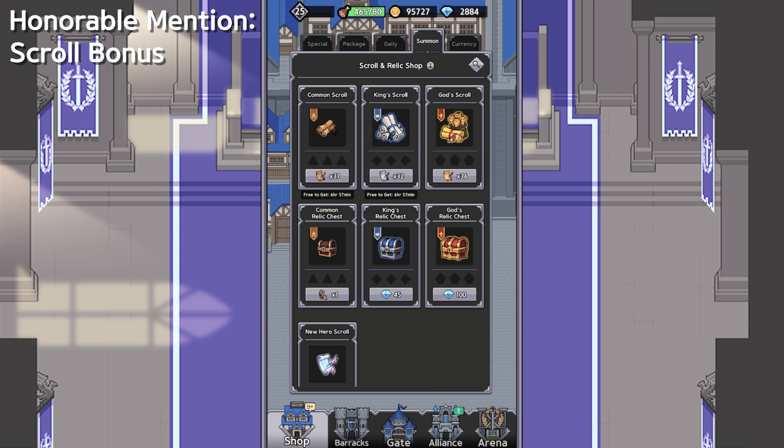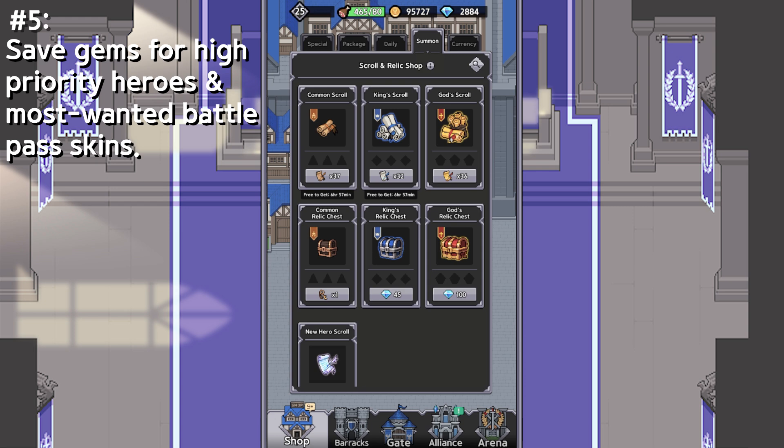So, that's my Honorable Mention Skrull Pips bonus. Just remember that as you go through the game. Let's go straight into the real list. The fifth thing I wish someone told me about is to save my gems for high-priority heroes and most-wanted Battle Pass skins.